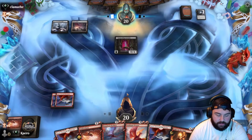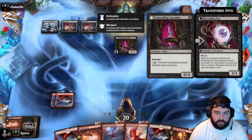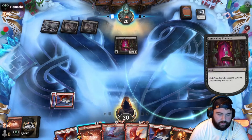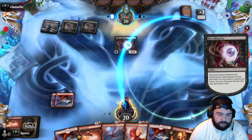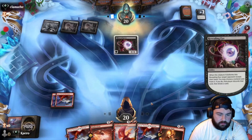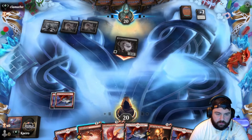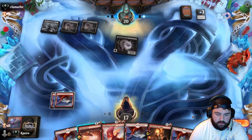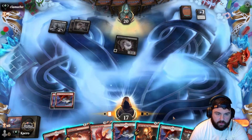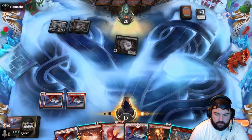Cinder Clasm is not going to help us against Concealing Curtains. They have one black source — they're going to transform this into a three-four with menace. Light Up the Night — I want to get rid of that Hellkite. Yeah, okay, coming in for three. Frostbite for three doesn't take care of it, Light Up the Night still does three, so we have to chill.